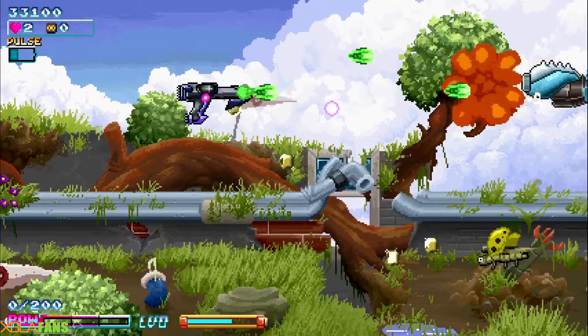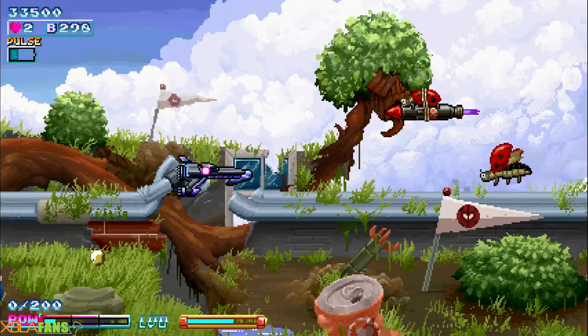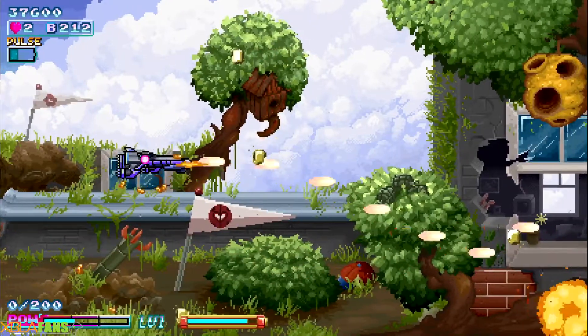One of the enemies is a bug just strapped to a missile who does not look like he agreed to it. There he is — look at that ladybug. That ladybug seems unsure about its life choices.